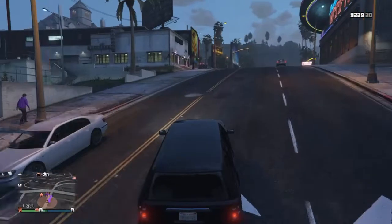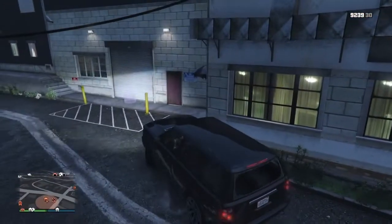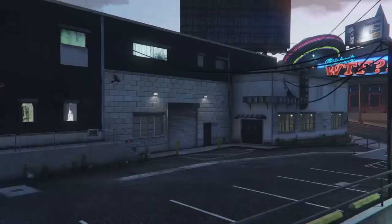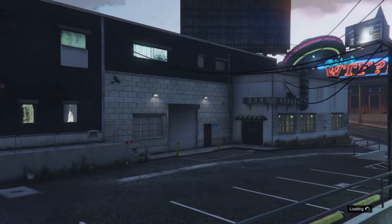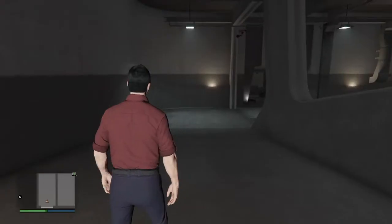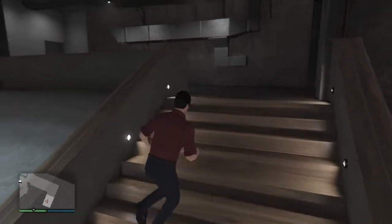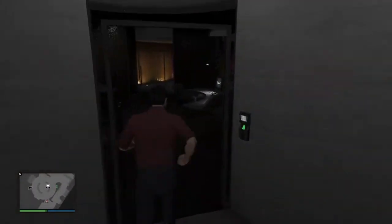Another way to get into the nightclub very quickly — instead of going in through the front, go through the back where the garage is, and then press enter your nightclub when you go through the back. You'll be able to just run straight there because it's like a bay area.